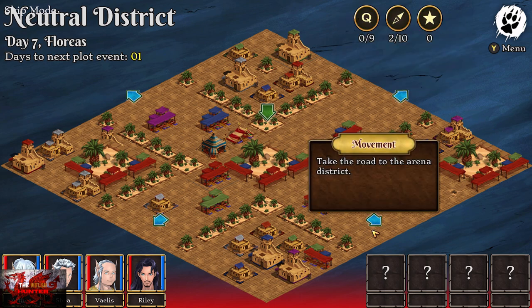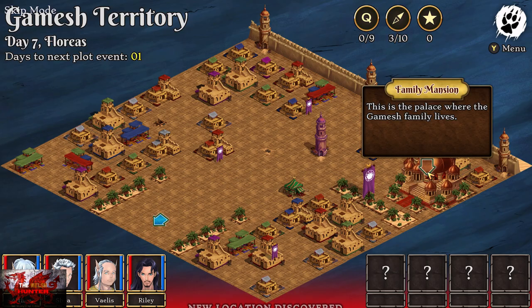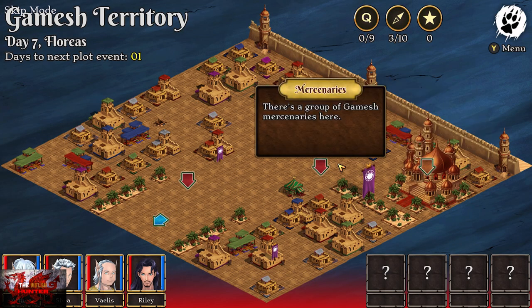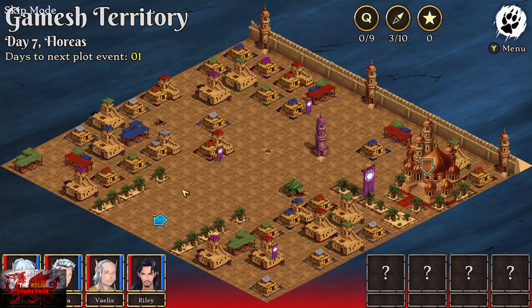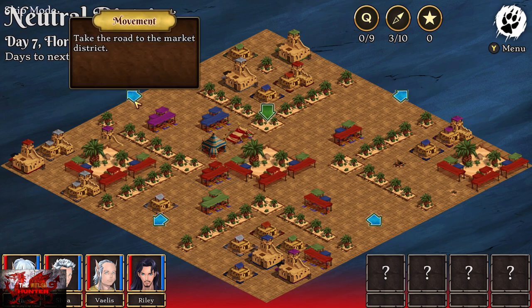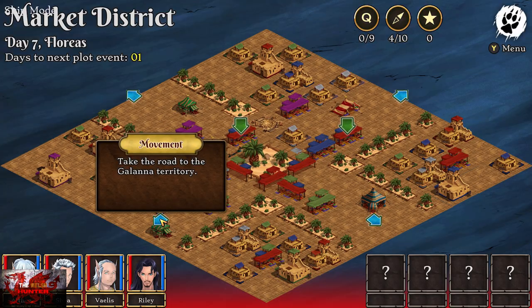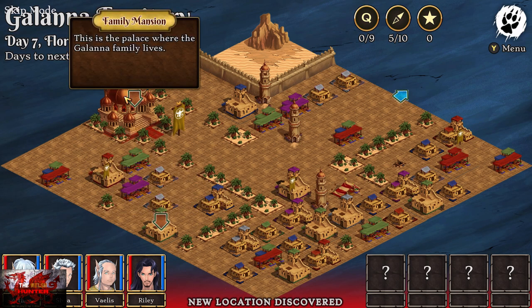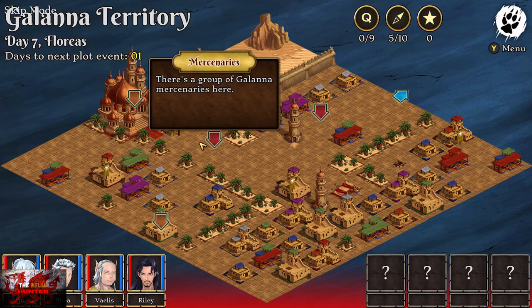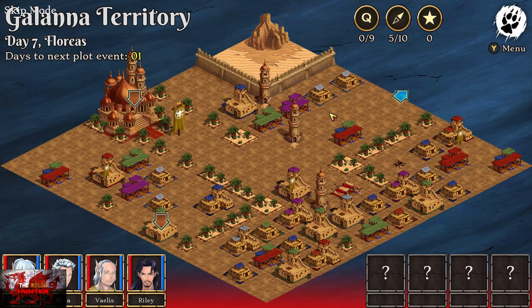Now go to the Gomesh territory, which is the top right corner. Do the same thing: click on the family mansion, then click on both sets of mercenaries — the two red arrows that have appeared. Then go back to the neutral district. Take the top left arrow to go to the market district. Now we're going to go to two new territories. The Galana territory is the bottom left corner. Click on the family mansion, click on the two sets of mercenaries — the two red arrows — then go back to the market district.